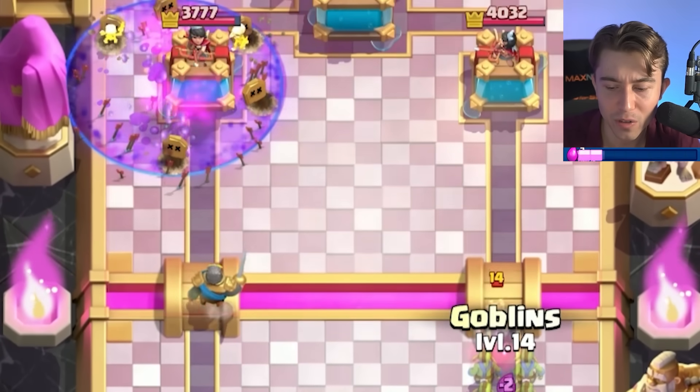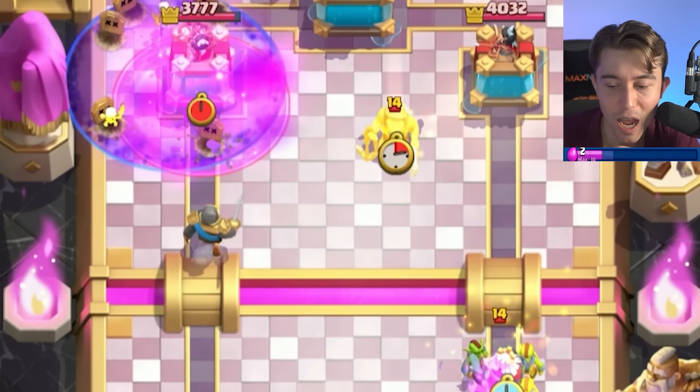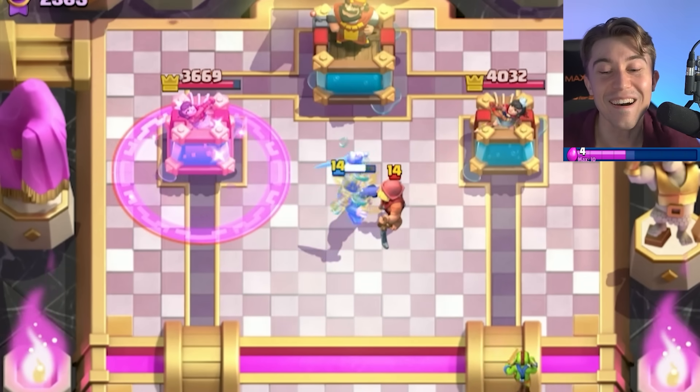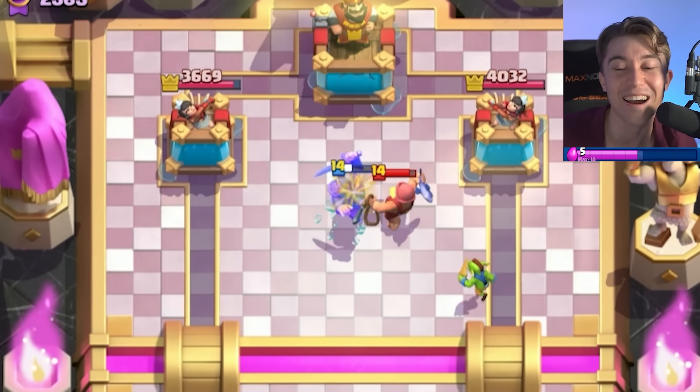We can conveniently counter the Ghost for a positive Elixir trade if we just drop our Goblins at the correct timing. Notice how the Ghost gets surrounded and pounded by the stabbed Goblins. I was hoping to at least get one hit on the tower there.